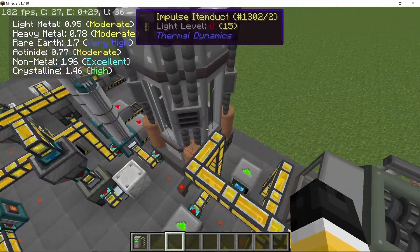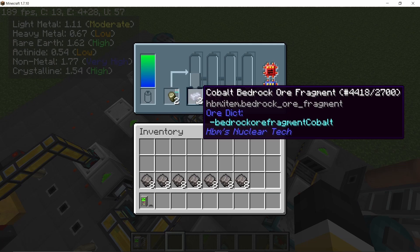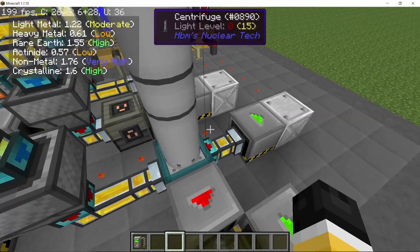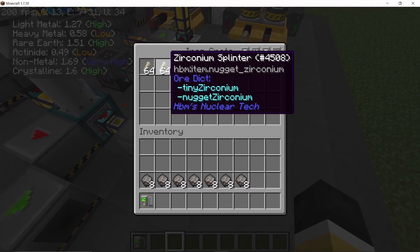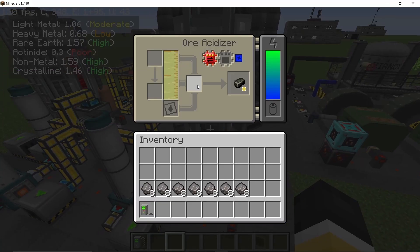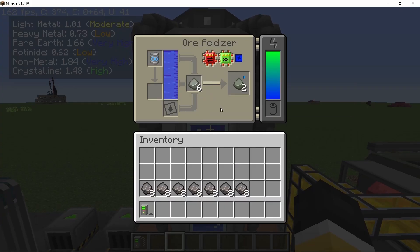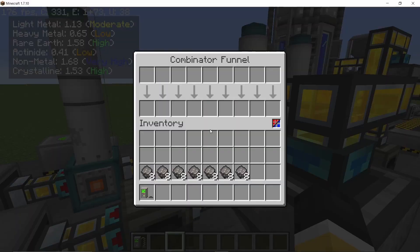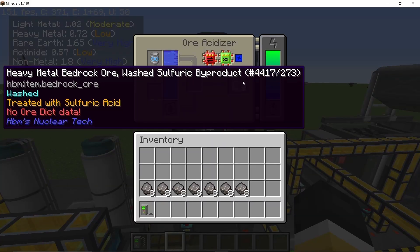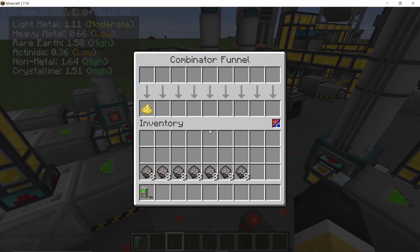Now here's an overview of the bedrock ore setup. We have no use for the light metal bedrock ore or the crystalline bedrock ore. The rare earth metal ore gives us powder of boron along with zirconium splinters. The actinite bedrock ore gives us thorium and uranium when processed. The non-metal ore gives us coal and sulfur; sulfur is useful as it can be used to make sulfuric acid.